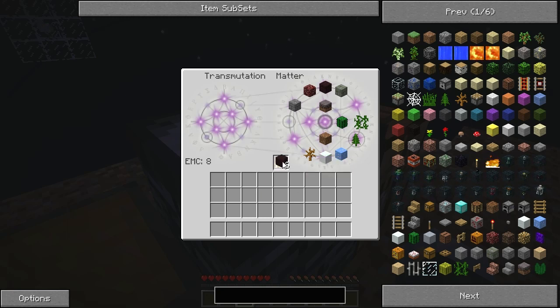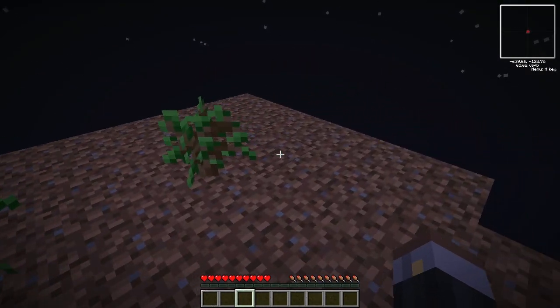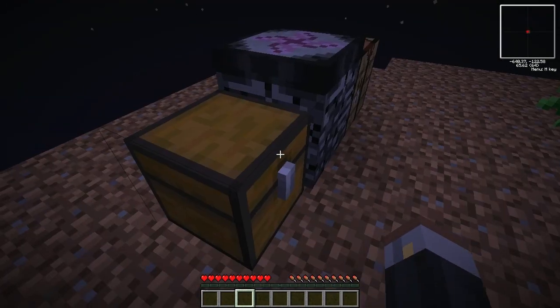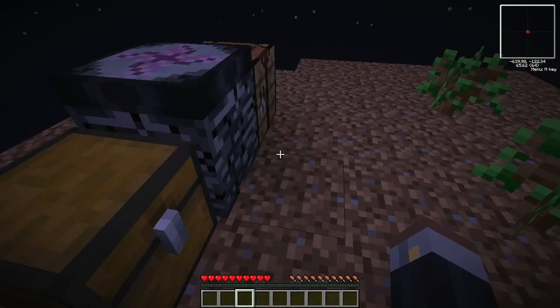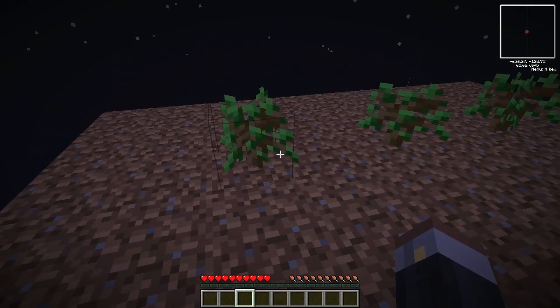I can burn them back into there. I might grab myself a few ice blocks and that'll do for now anyway. I might lose a few saplings here and there but whatever. It'd be nice if the night time would end. I could make myself an infinite water source right now I suppose, but it's not overly vital at the moment so I'm not going to bother.